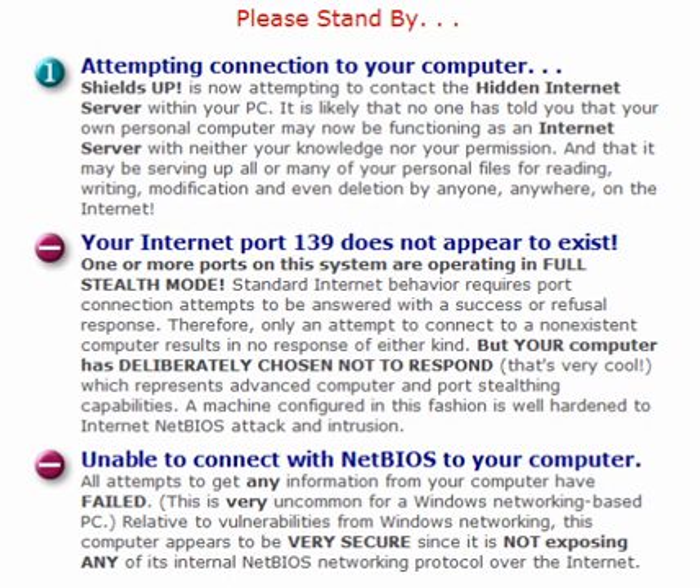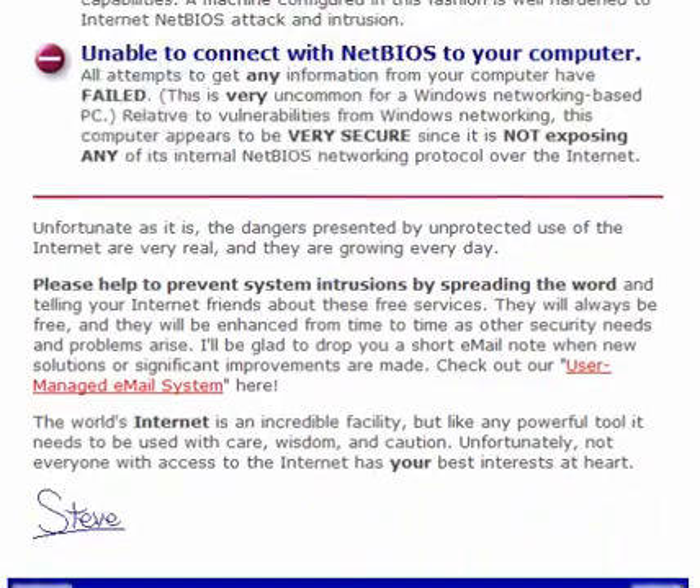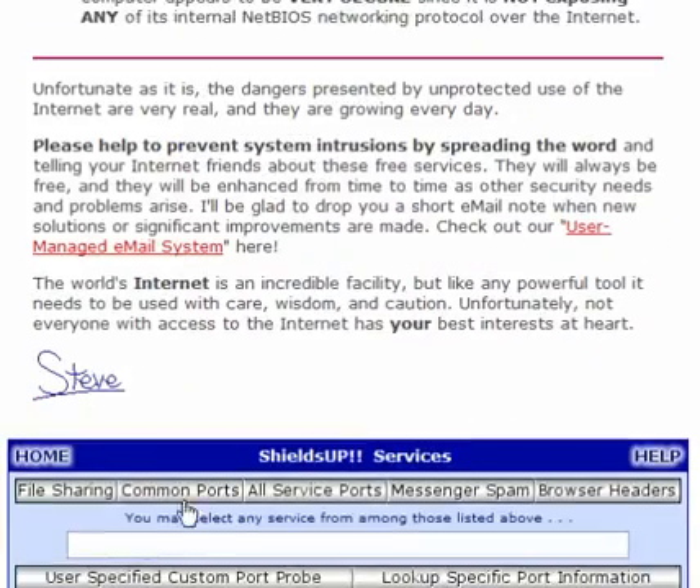The first thing to do is to click File Sharing, and this will attempt to connect to your computer. Port 139 does not appear to exist, and NetBIOS it cannot connect to, which is a good sign.